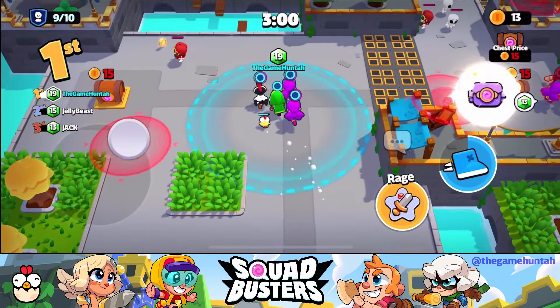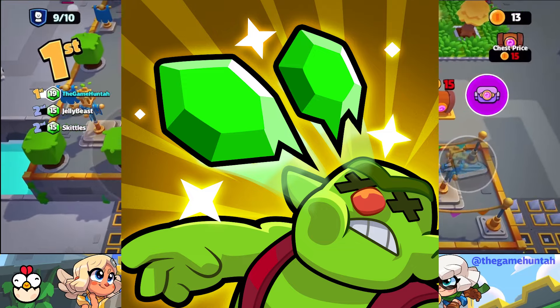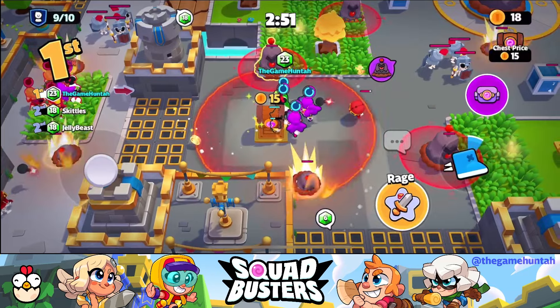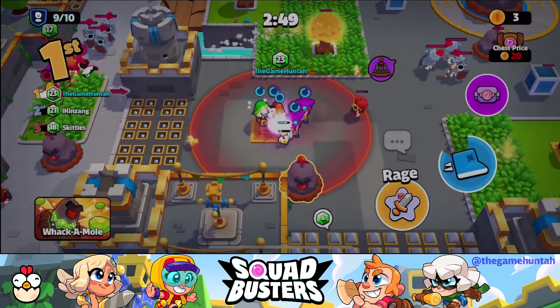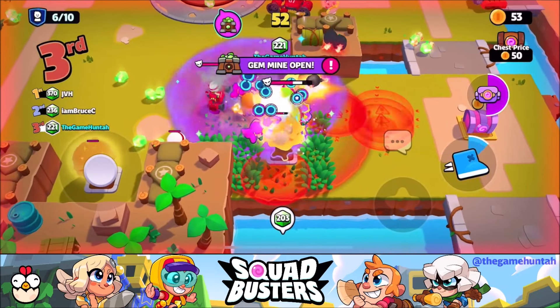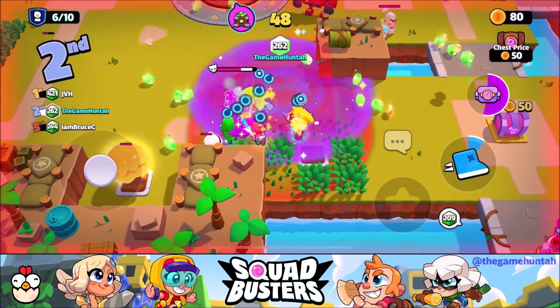Next up, the Classic ability: when the Bandit busts a medium boss or super boss monster, she drops a gem. This makes her perfect for maps with plenty of big monsters, like in the Green World. Watch how every time we bust a big monster we get that extra gem — it's like having a steady stream of rewards as you progress through tougher battles.